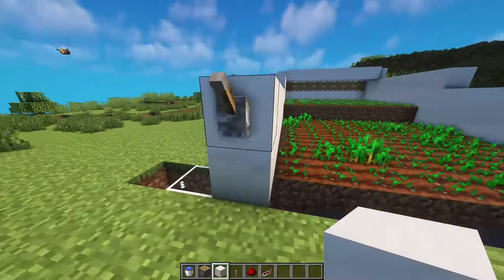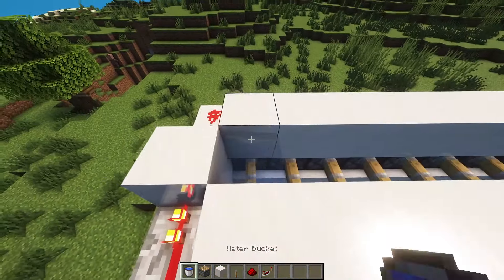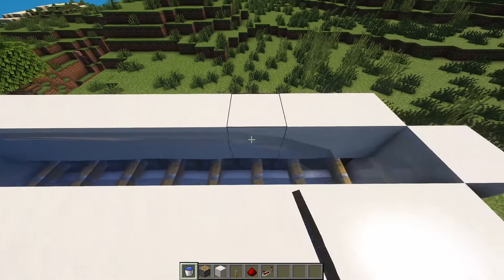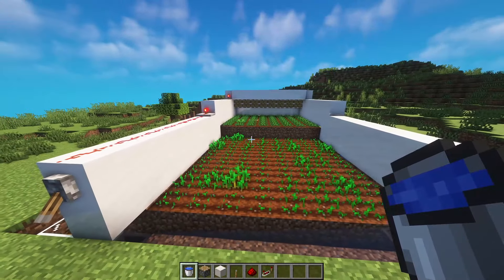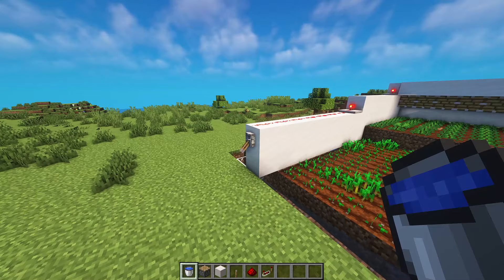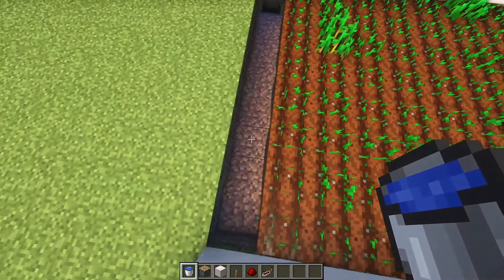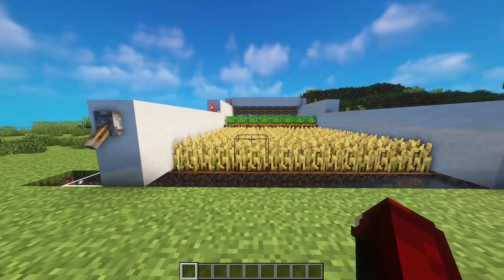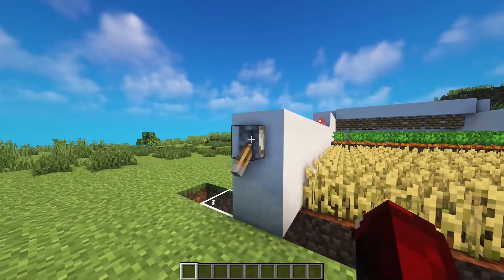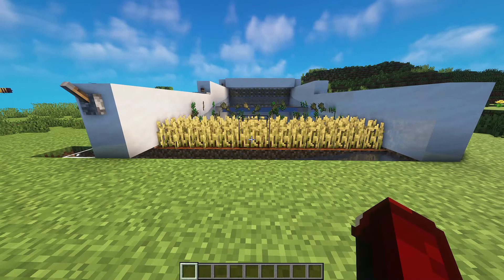Add a solid block going all the way around and across here as well. When you activate the lever, all the pistons should get activated and the water can sit flush on top of the extended pistons. When the farm is ready to be activated, lift the lever and all your drops will end up in the water channel going straight into the hoppers. Since all the farmland has grown, activate the lever and watch all the water flush all the items to the water channel.